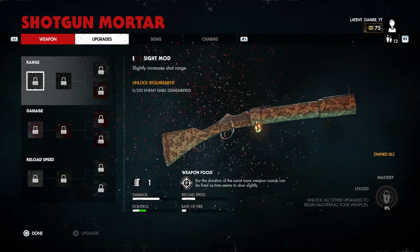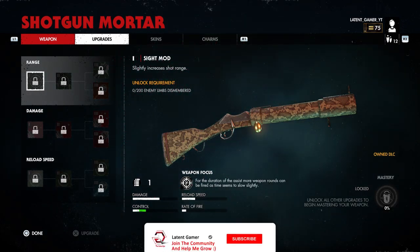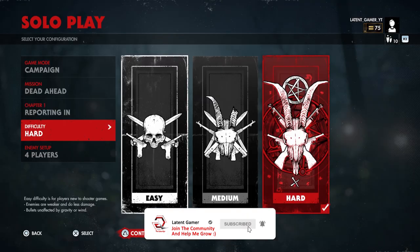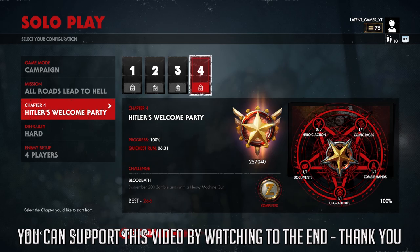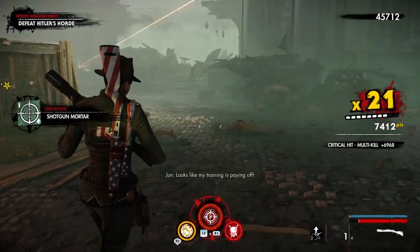The first perk we're going to unlock is a side mod. To do this we need to dismember 200 enemy limbs. This can be done on any map, but I personally set my difficulty to easy and four-player zombie setup to get more zombie spawns. I use Hitler's Welcome Party under the chapter All Roads Lead to Hell — just run around and kill a few zombies with this weapon and it should be unlocked in no time.